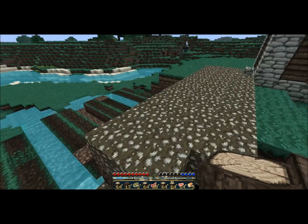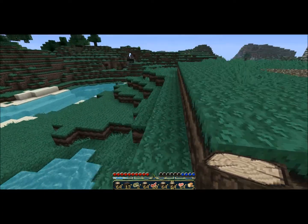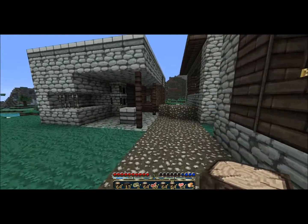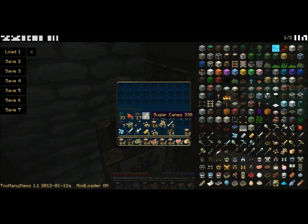There's a chest in here — I'll show you it now. It has a diamond, two iron swords, three gold ingots, and seven obsidian. I've also got books from the bookshelf.